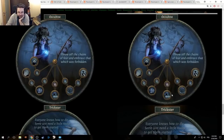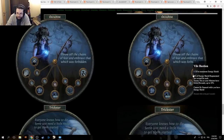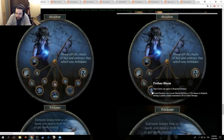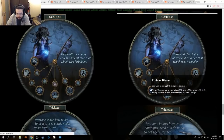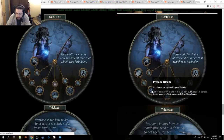Void Beacon — really, you left it at this generic stuff. They did such a cool thing with splitting these up. Profane Bloom: your curses can apply to hexproof enemies, curse enemies you or your minions kill have a 25% chance to explode dealing a quarter of their maximum life as chaos damage. They buffed the damage on it. The 10% increased damage multiplier didn't really make sense. Your curses can apply to hexproof enemies — that's pretty big. The 5% buff is pretty big too.